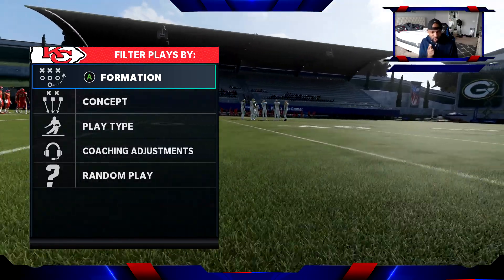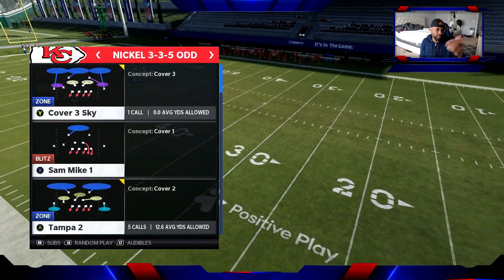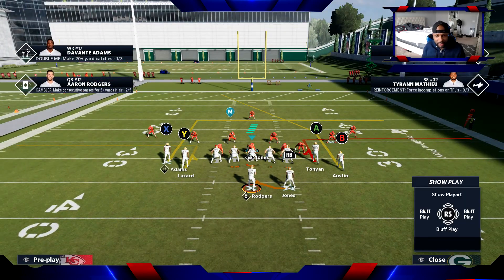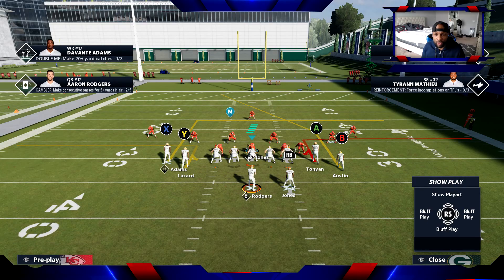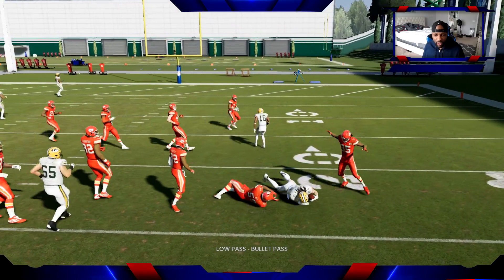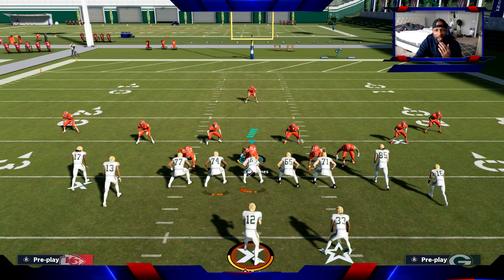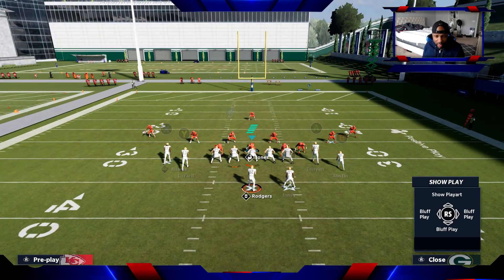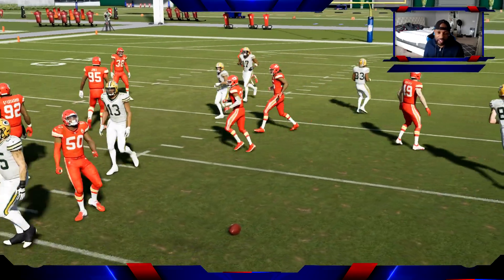I'm gonna show you this against Cover 3 real quick, which is pretty much one of the best Cover 3s out of the New England playbook - Cover 3 Sky. I'm gonna cancel the play action - please cancel your play action. So they're gonna run these hitch routes because they're in zone. You can hit that real quick, but those linebackers - the way this formation is tight and compressed - those linebackers are gonna sit right where the inside wide receivers are. If you wait too late, you're gonna throw an interception. You're gonna get that animation, or you're gonna get a pick six.